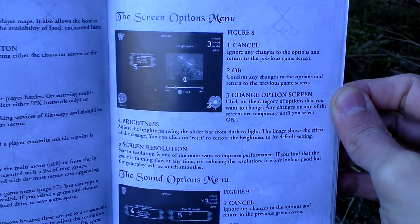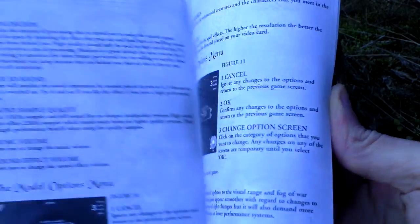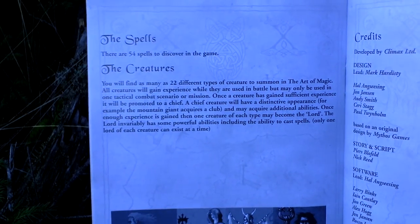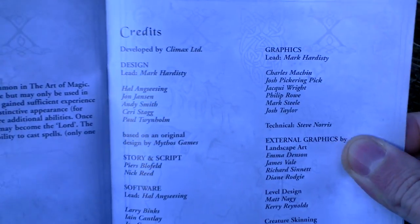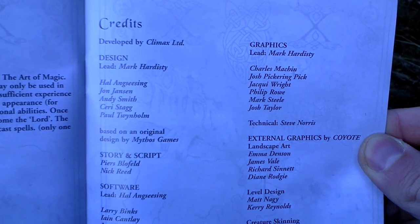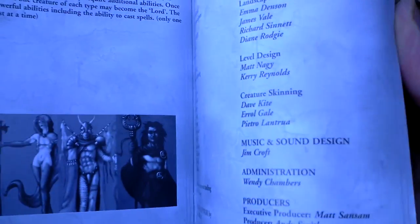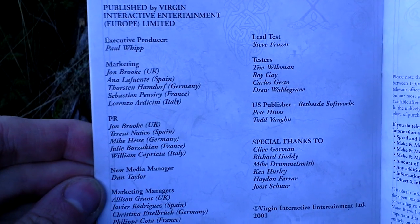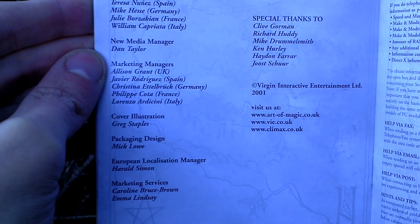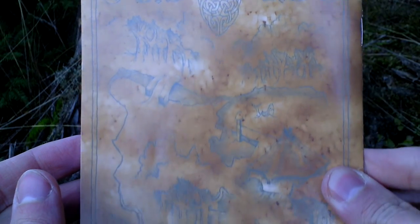You can also take part in various battles, multiplayer ones, and there is something about spells. Here are the credits — you can take a look at the people who made this game. Technical support, and a place for notes to make while playing the game. This is the back side of the manual.